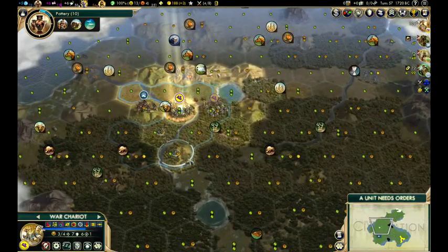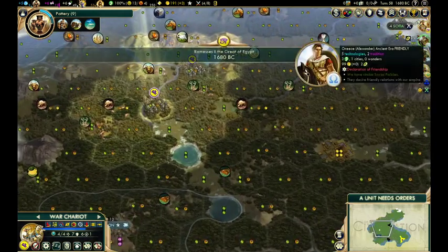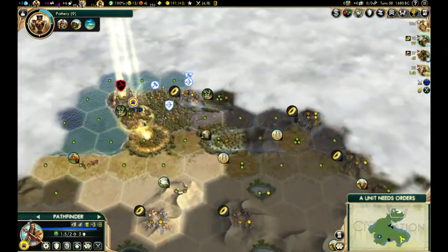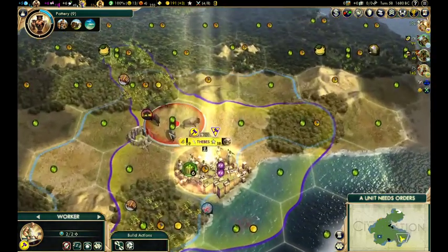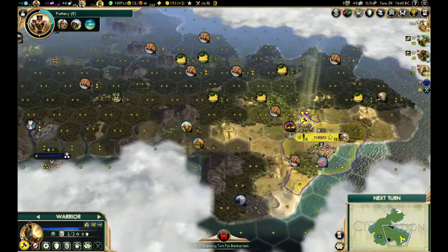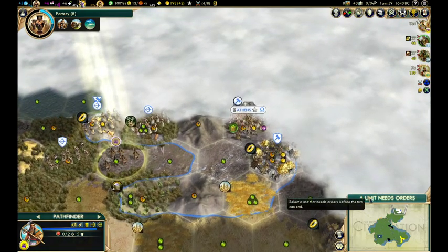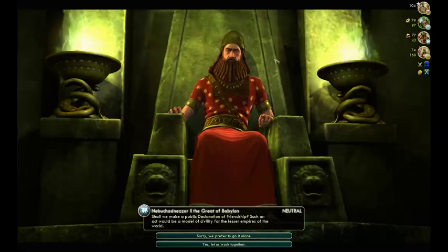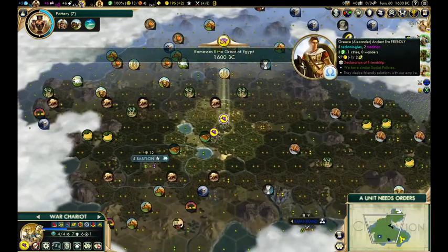Tradition won't be able to expand easily — yes they get extra units but with all the barbarians you're going to need the extra bit of help. Give gold, oh more food — I gave them food. Athens — that looks like a pretty good spot depending on what they used. They haven't even got their Pantheon yet. They only have one city.